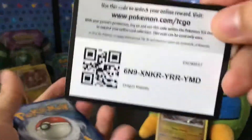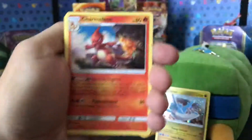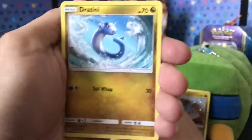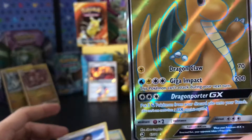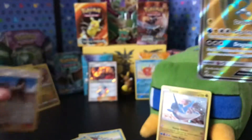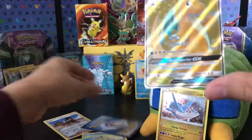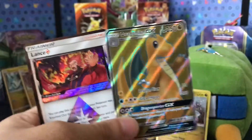Last pack right here. Psychic Energy, Charmeleon, Charmander, Dragonair, Lapras, Horsea, Dratini, Totodile, Feebas, reverse holo Xenia. And... what we got here — a Dragonair GX! Great looking card. Best looking card of the pull today, along with the Prison Star.